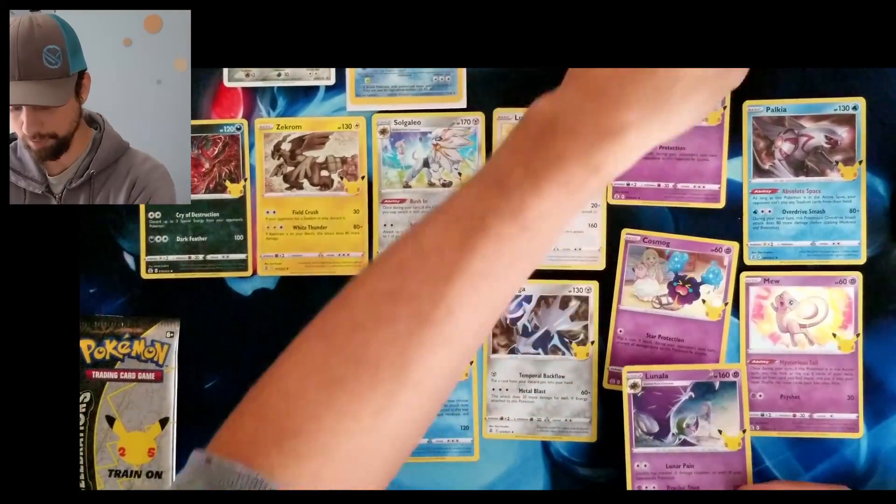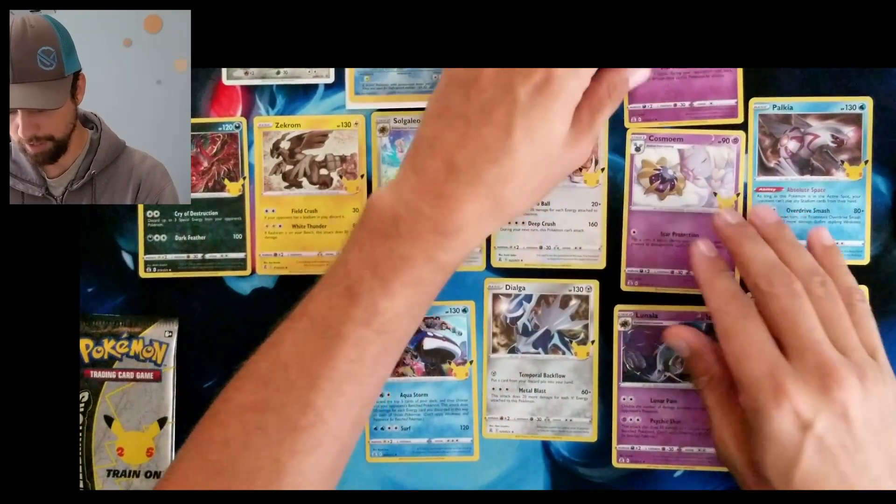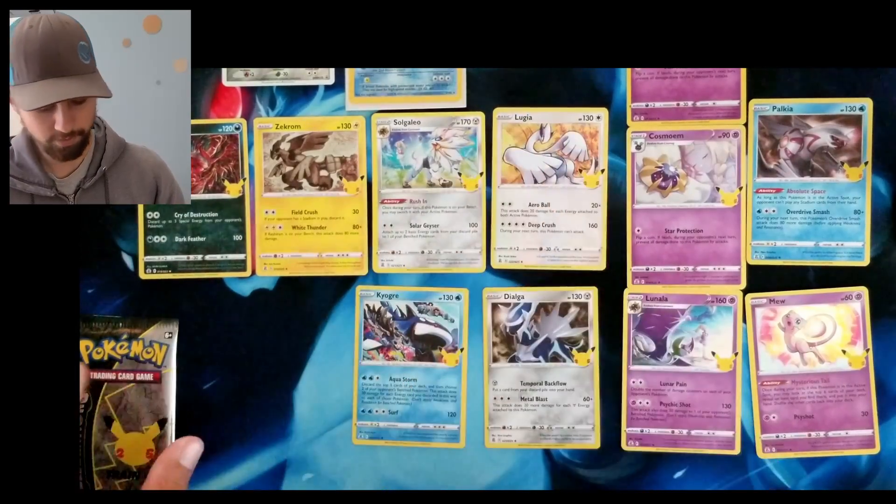We have the full trilogy — let me switch this up so you can see the evolution line: Cosmog, Cosmoem, Lunala. There's that.